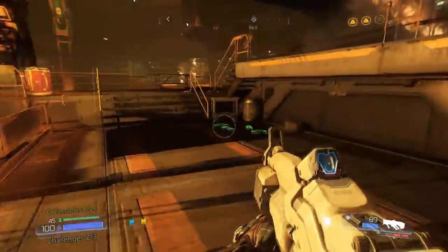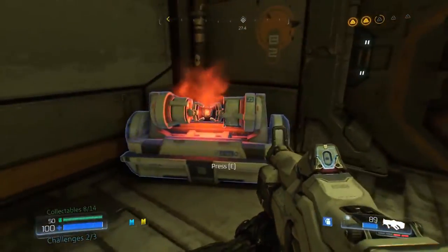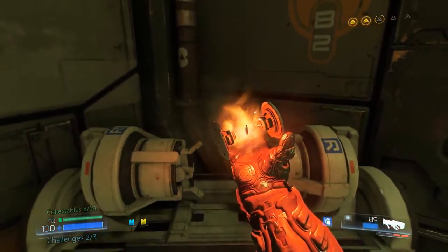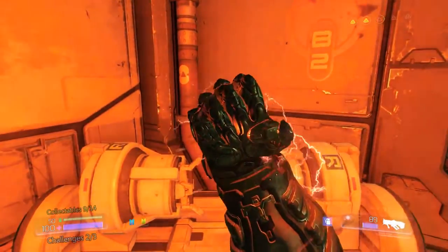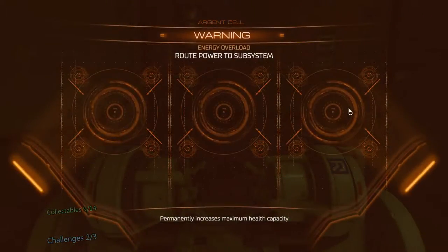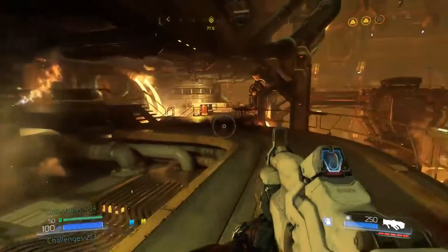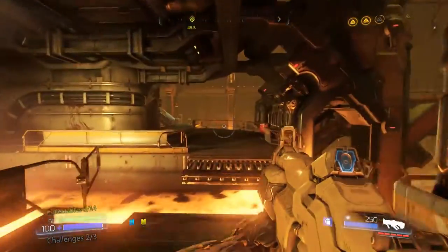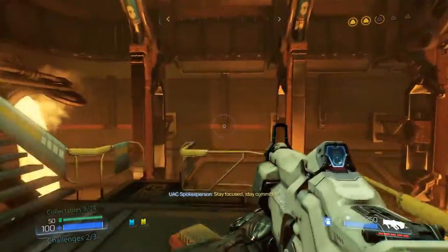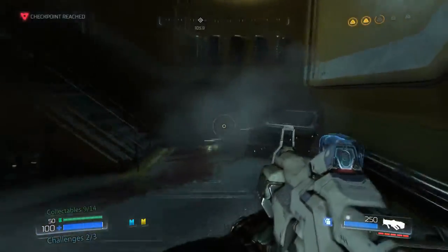After you're done exploring the secret area, take a right and follow this all the way down until you find an argent cell just sitting there. After retrieving the argent cell, turn around and take this path all the way down until you find some stairs on your left — this will take you up to a yellow key card door that you can now enter. In this yellow key card room, you'll find a codex entry sitting on the counter straight ahead.